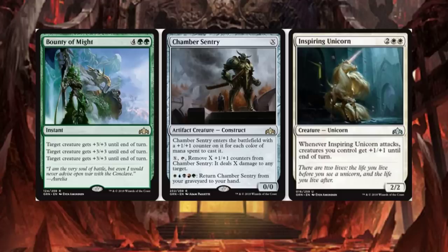Chamber Sentry costs X — Artifact Creature Construct. It enters the battlefield with a plus 1, plus 1 counter for each color of mana spent to cast it. For X, remove X plus 1, plus 1 counters from Chamber Sentry and it deals X damage to any target. We're basically bringing back our friends like Hangarback Walker. For 5 different colors, return Chamber Sentry from your graveyard to your hand. That looks like a fun card — it's going to see play for sure, probably in Commander too.